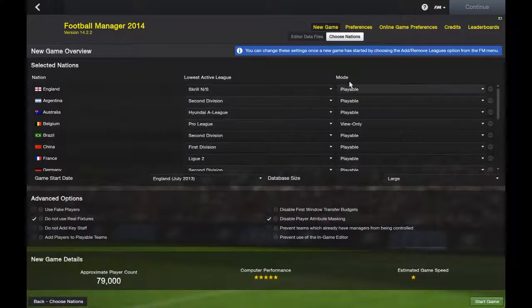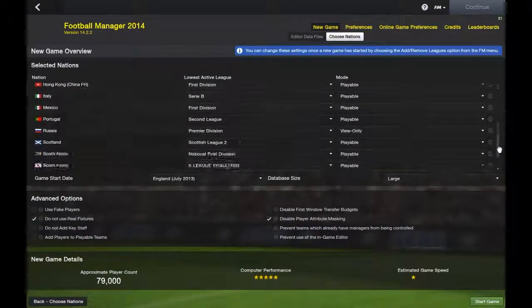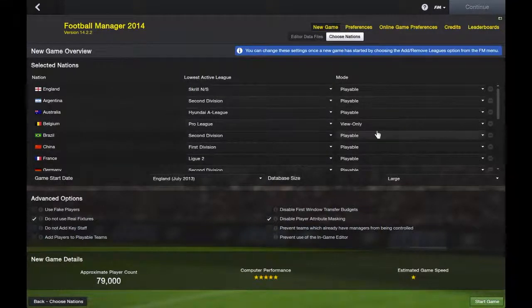Just quickly on this page — these are your leagues, obviously as you probably already know. You set them all to playable where you think you'd want to go. I do like Belgian teams; they tend to have quite good youth prospects, so I tend to add view-only on them so I can't manage them but can view all the players. I don't use real fixtures, so fixtures are mixed up and unpredictable — you play your own game rather than copy a team in real life. And I've disabled player attribute masking because I tend to search for players via their attributes, so I always tick that.